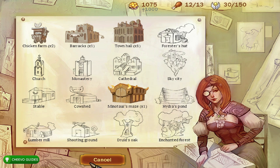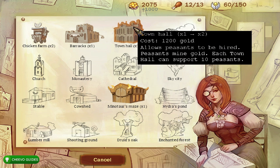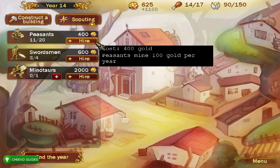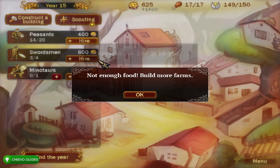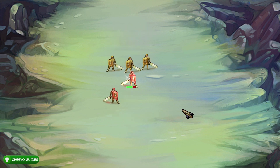Once you max out on the characters you can hire, each has a building related to them — expand or build that building to hire more. To hire more peasants, construct a Town Hall, which allows you to hire up to 20 peasants. Each peasant makes 100 coins per year, visible at the top of the screen. With 15 peasants I make 1500 coins a year. Around year 13-14 is a good time to hire a third swordsman just to be safe.